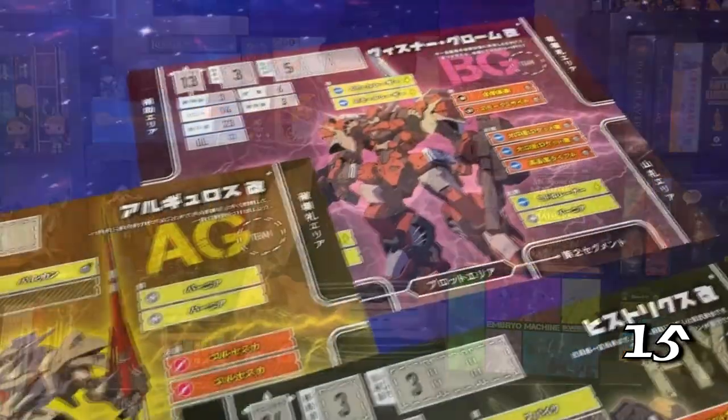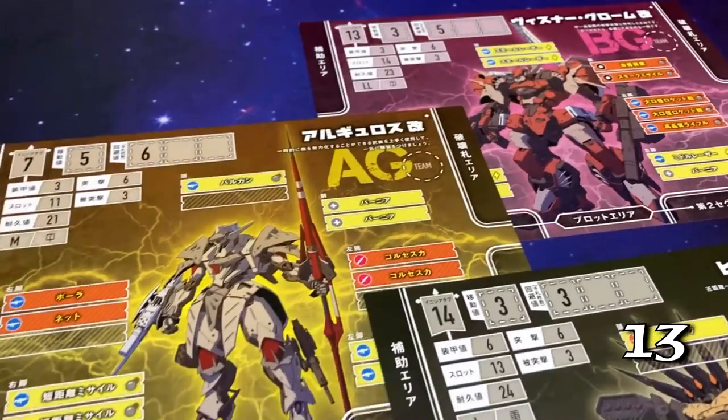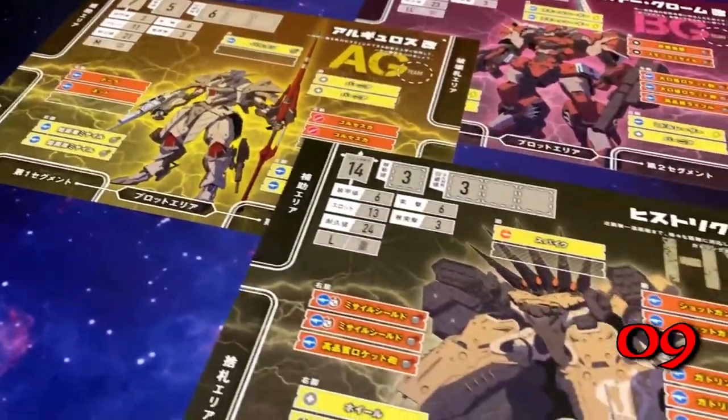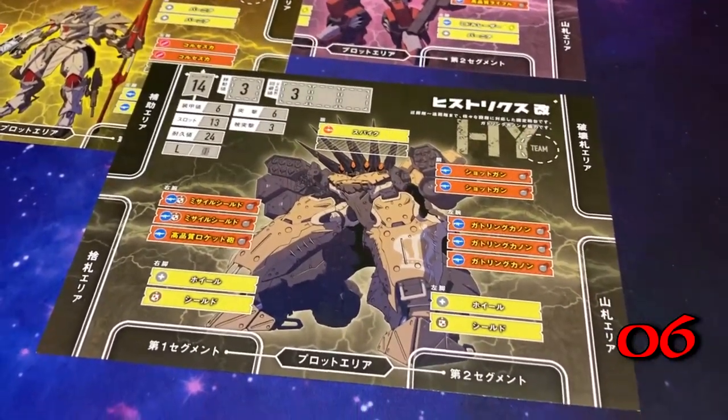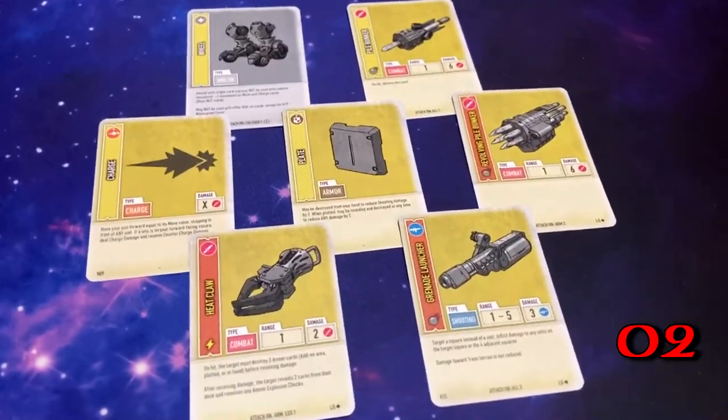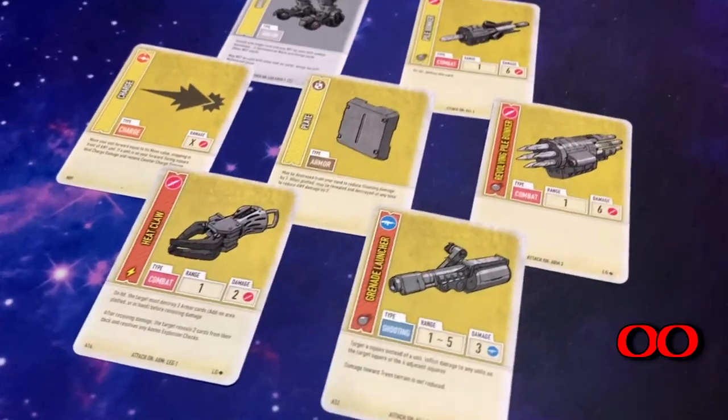Damage is dealt by destroying the other player's cards. When you've destroyed enough to render the other player's embryo machine inoperable, you win. Each of the embryo machines has its own unique play style with varying weapons and defense in its deck. My favorite's Hystrix with its kind of iron fortress and long-range gunning. Or you can customize your own embryo machine using the rules to put together your own custom deck.